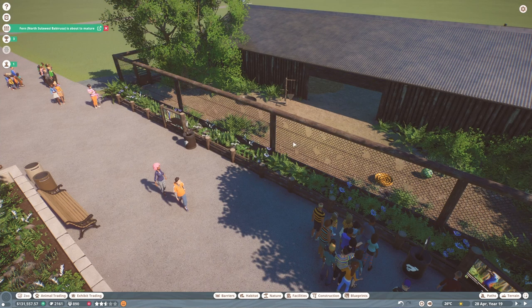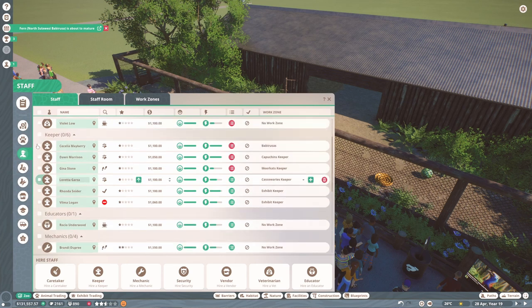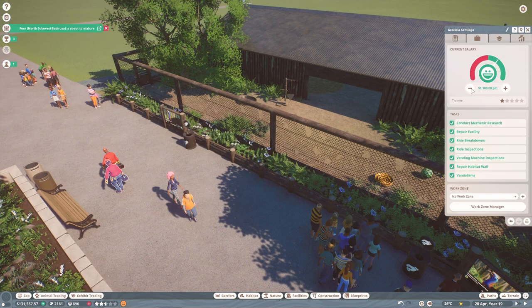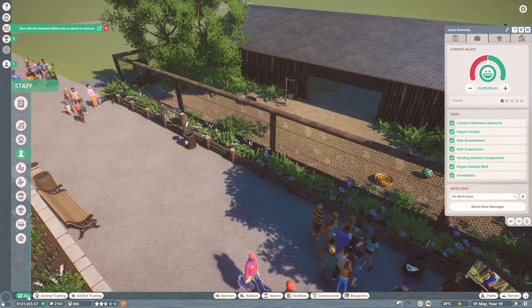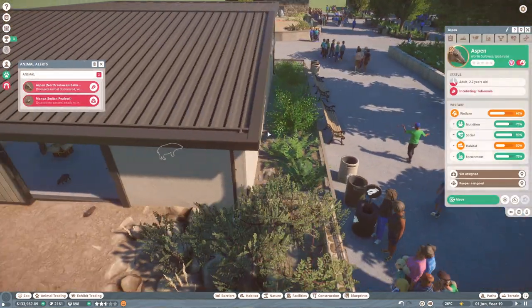I think we should consider hiring more mechanics because a lot of these fences are getting damaged pretty quickly. Let's have a look — we've got six keepers and only four mechanics, so maybe we should have six mechanics in total. Let's do that and make sure their salaries are as low as possible. I don't think I've got any workers apart from the keepers in work zones, so that might be something to consider later on.